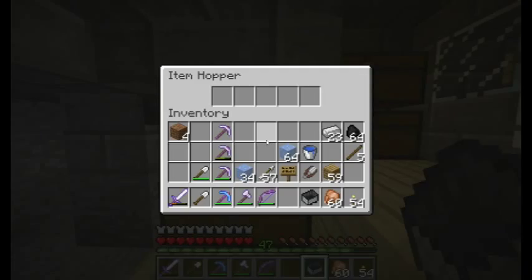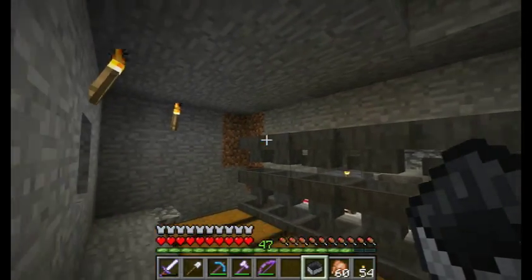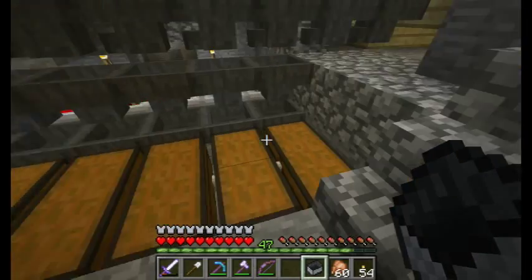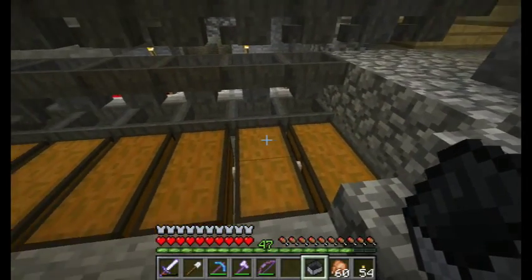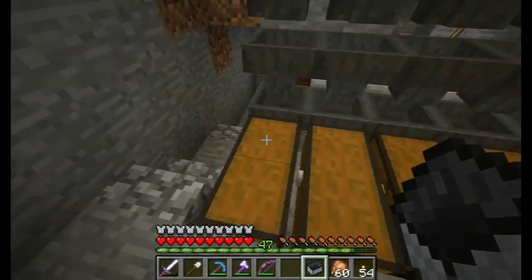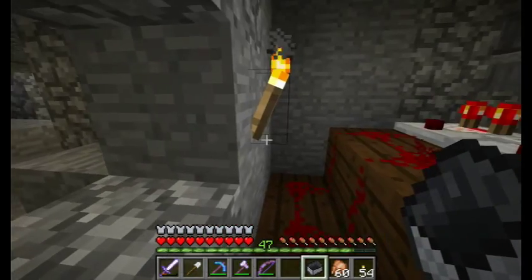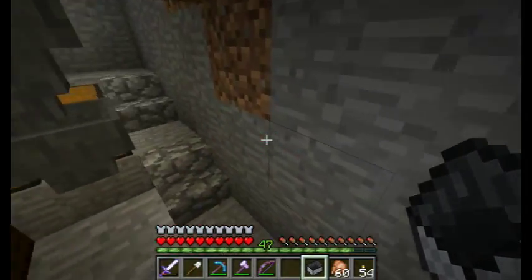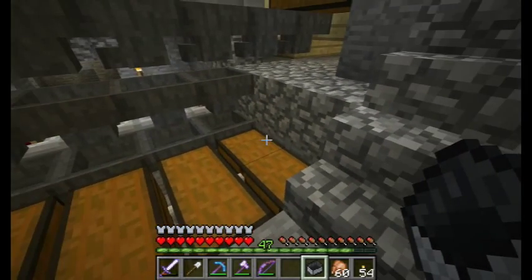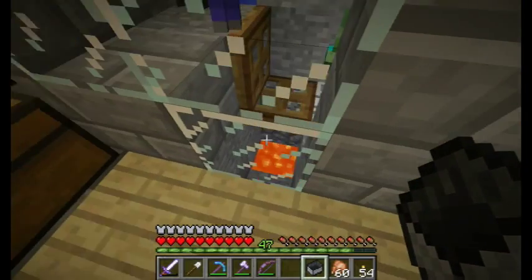Everything they drop goes into these hoppers, which goes into this chest. On the back side here I have a sorting system — I haven't got it labeled yet because this is a very new build. This one collects zombie flesh, that one collects zombie flesh because everyone that dies drops zombie flesh but they don't always drop anything else, so I've got two chests for that. Here's the iron, here's the potatoes, carrots, and everything else. What I want to do eventually is set this up so that when these two chests are full — maybe you don't need more leather or zombie flesh than that — I'll have the dispenser hooked up and zombie flesh will go right into a furnace system and it'll just burn it up.